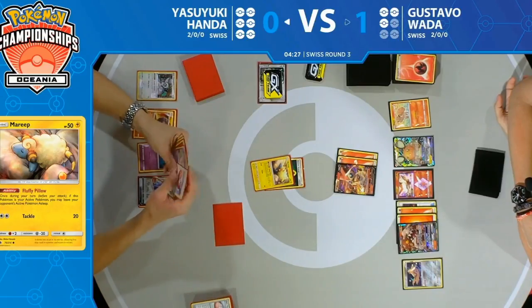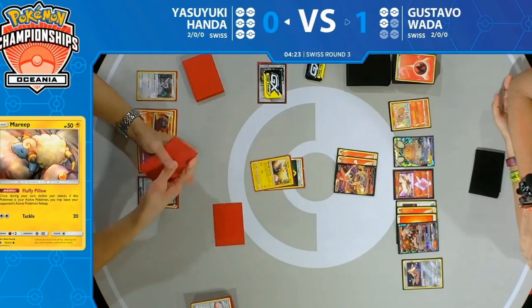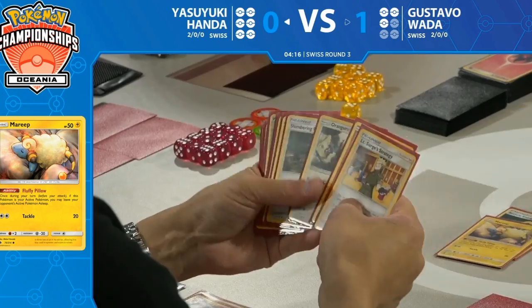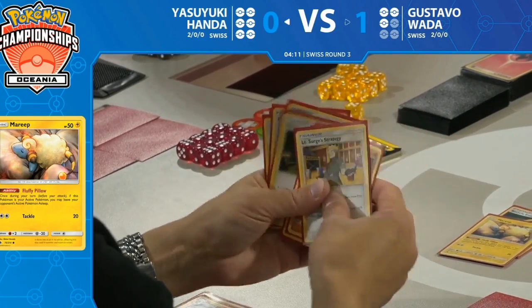Yasuyuki deciding what to put at the top of his very thin deck — it's really funny that in this aggressive mill strategy you're also discarding your own cards. You end up milling yourself more than your opponent: you deck two players out and deck yourself first, then deck your opponent out.